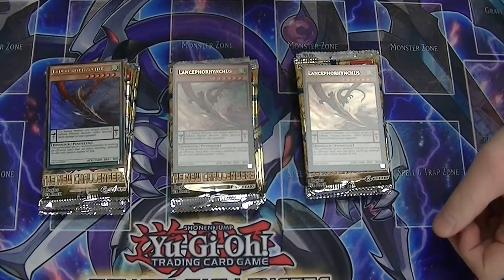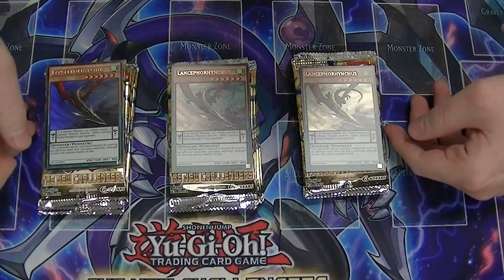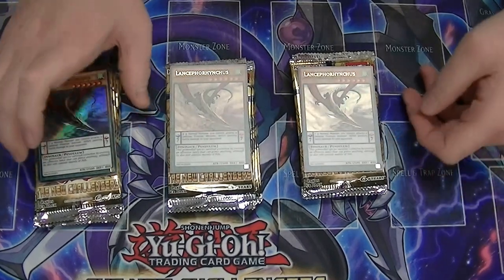Hello ladies and gentlemen, boys and girls, children of all ages. This is Supreme Dragon in Assassin's Creed. We are coming at you as Hidden Dragon, coming at you today from locals doing a new Challenger sneak peek.